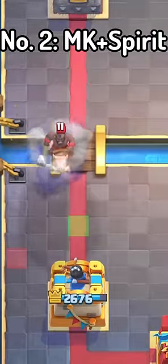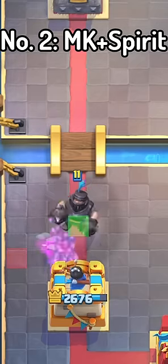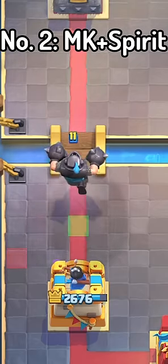You can use Mega Knight placed like this and then a Spirit. I know this might sound like a bad interaction, but if you're in a tough situation, this can really save you.